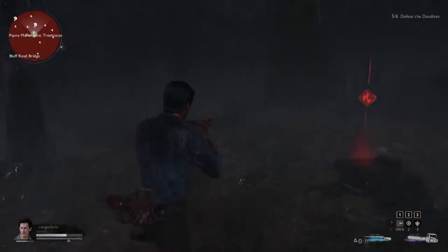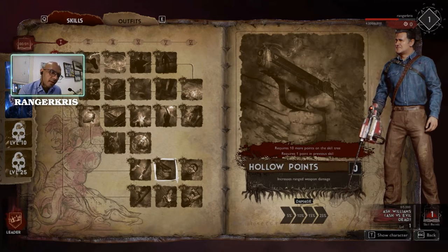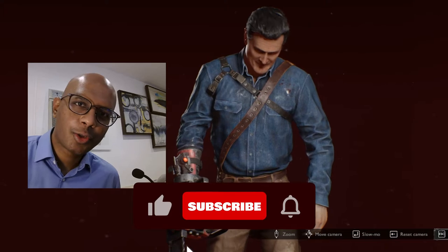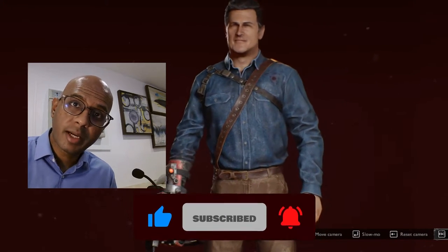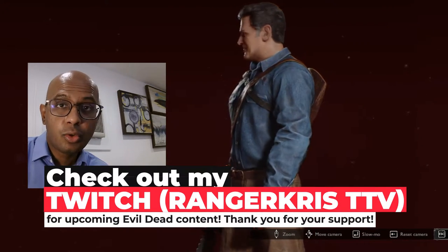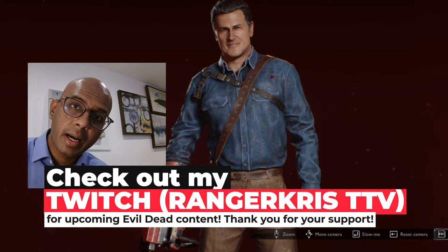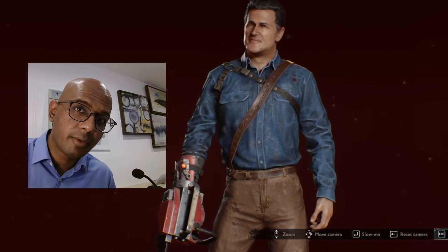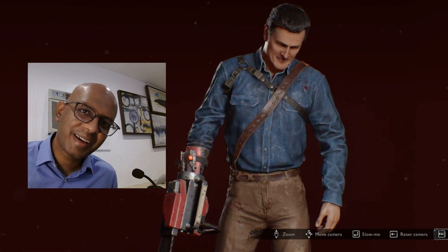Do keep an eye on your stamina meter though, because you don't want to get exhausted and be unable to dodge. You have now unlocked Ash from Ash vs the Evil Dead. I hope you enjoyed that walkthrough. Please remember to like and subscribe if you want to see more Evil Dead content. Swing by my Twitch at rangerchris.tv — links down below. Let me know your thoughts in the comment section below. Go out there and enjoy the game — take care and see you next time.